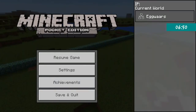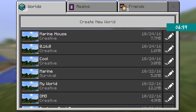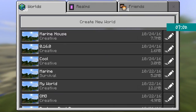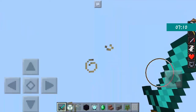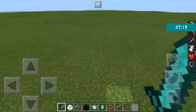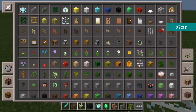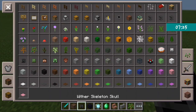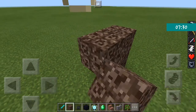The next feature is something we have been waiting for a very long time and everybody loves it - it's sponges! You can get sponges in creative and place them down.